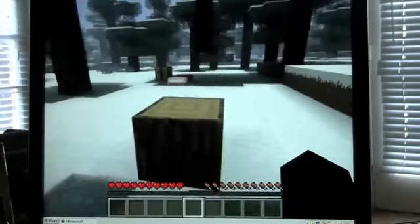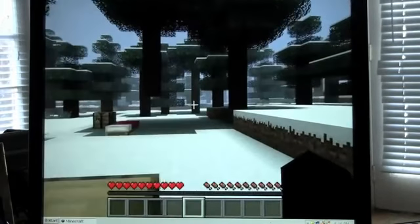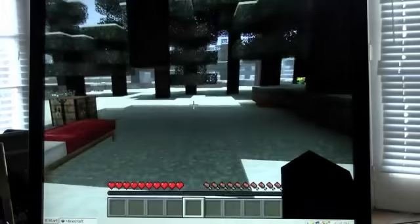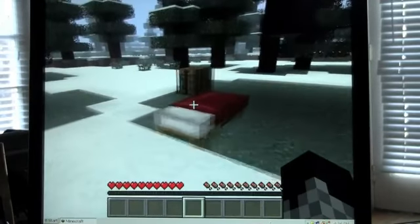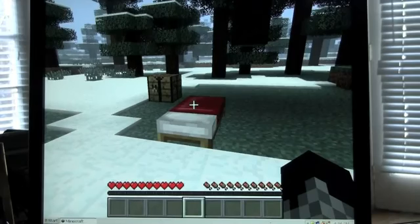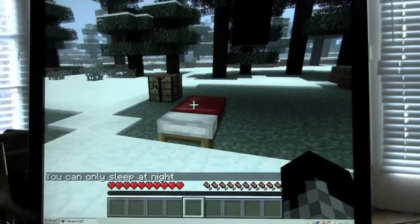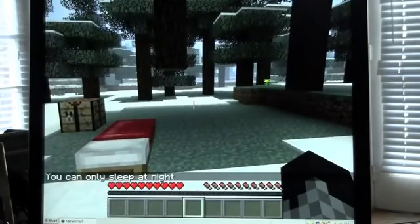If you have things in your inventory and you want to move to a different one, let's just do one thing at a time. If you want to lay down, you right-click. You can only sleep at night.